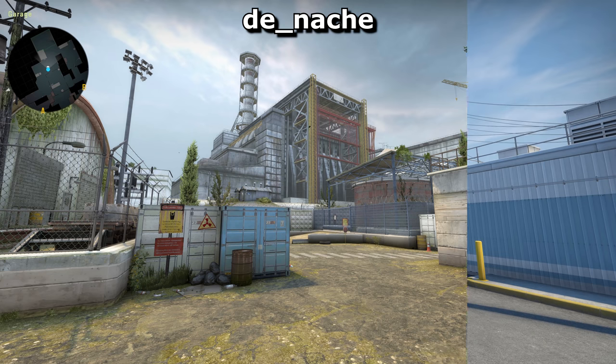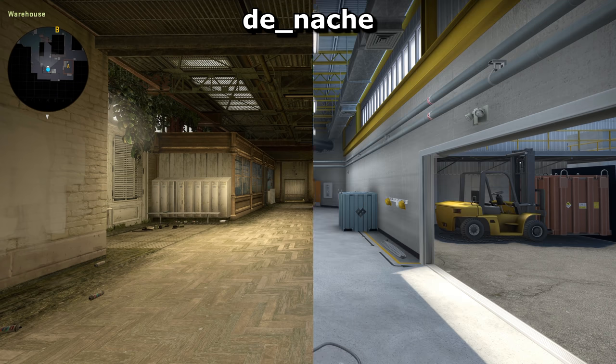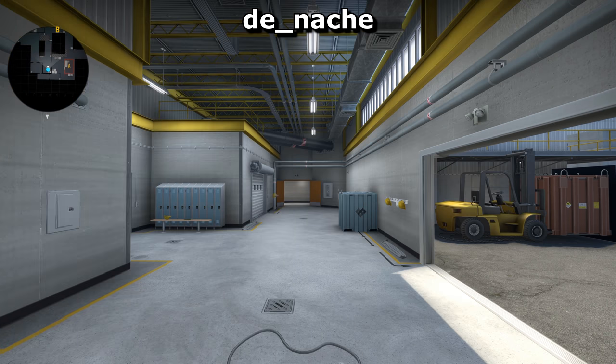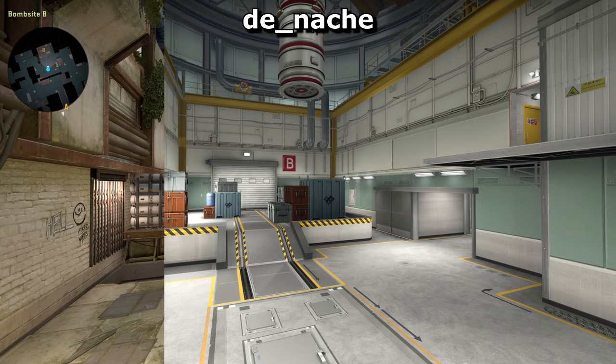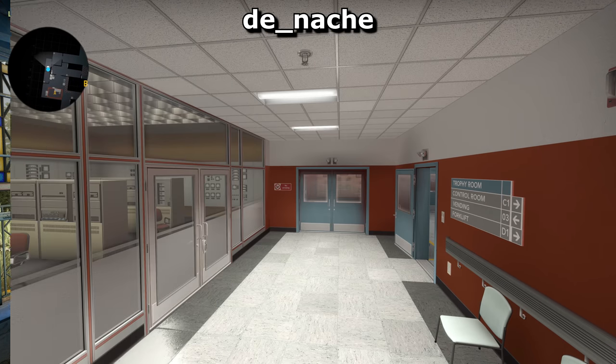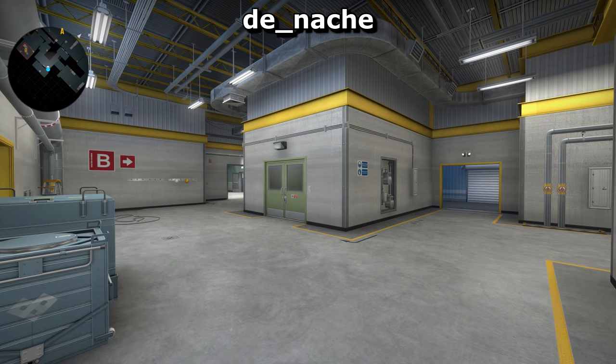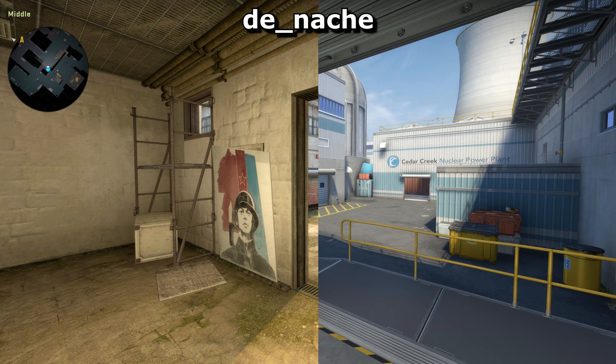There's a window missing on Nash at Bombsite B, which was one of the older remakes he worked on, back before he knew the game quite as well, and I think this decision was chosen for its aesthetics rather than to fully recreate the original gameplay. Also, since it's an older remake, it's based on the old Cache, before the window was added to the CT side of middle. A trip down memory lane there.